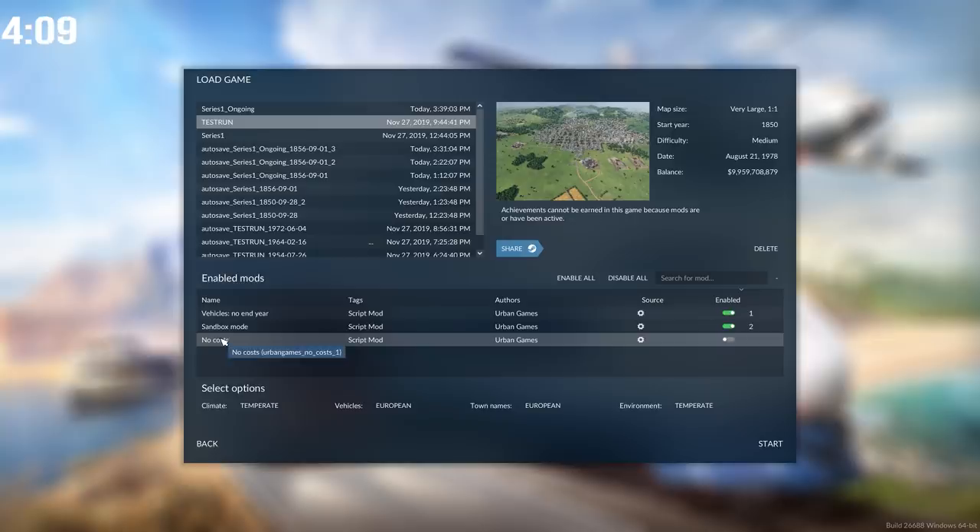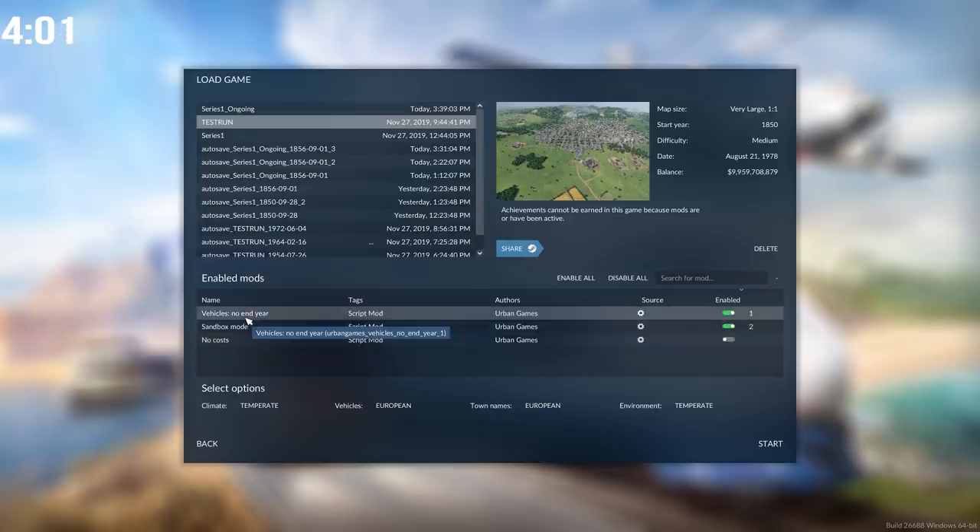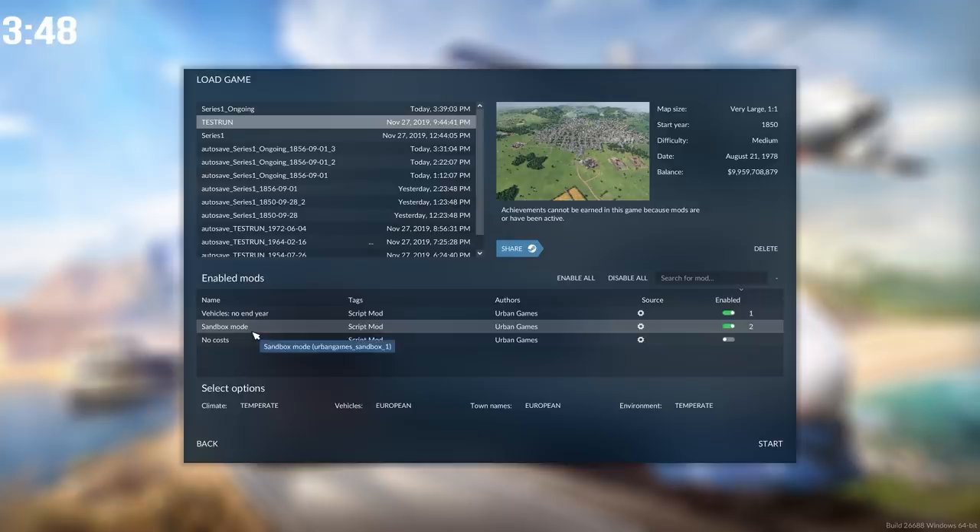No Costs means that nothing in the game costs you anything at all — it is perfect if all you want to do is build something glorious and you don't care what it costs. The Vehicles No End Year mod means that every vehicle ever introduced to the game doesn't have an expiry date, so you can continue to purchase steam trains late into the 20th or even 21st century.